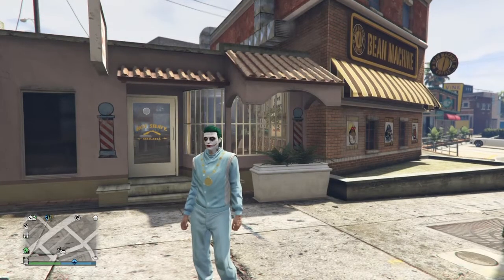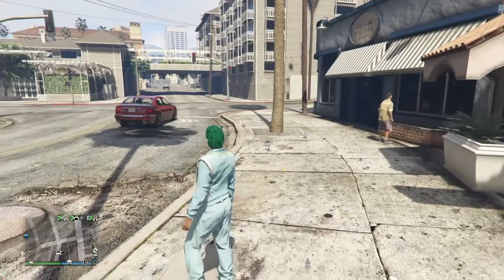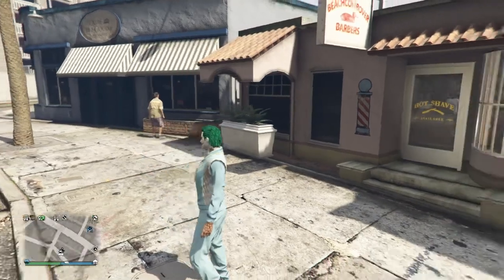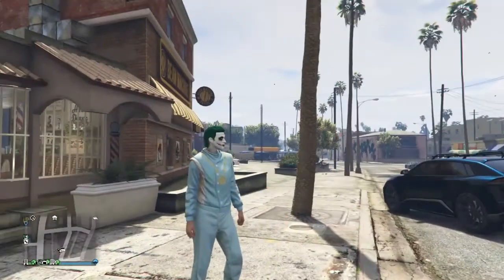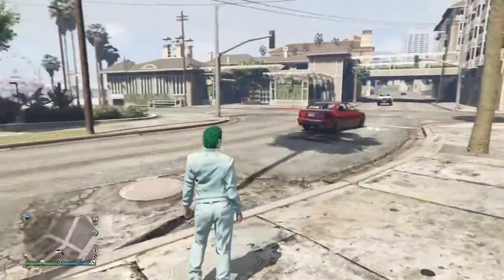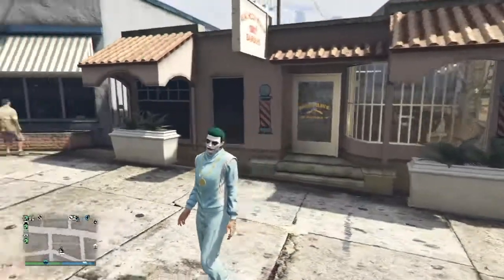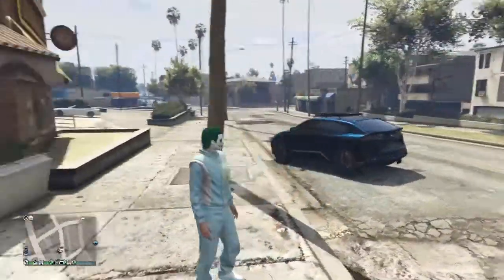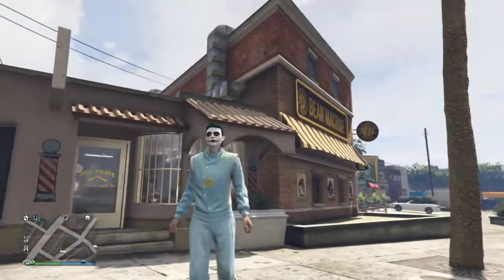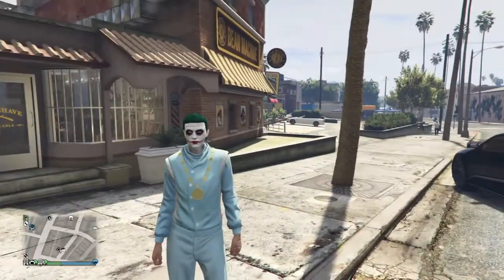The last outfit is the Epsilon outfit. You can only get this by going to your nightclub and tipping the guy in the bathroom. You have to tip him quite a bit — you'd be standing there for like a good hour tipping him, because you only tip him a dollar at a time. When you unlock this outfit it's one of the rare outfits to get. I just thought it'd be cool for a Halloween outfit, like a dead Epsilonist.